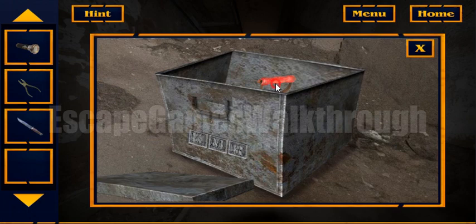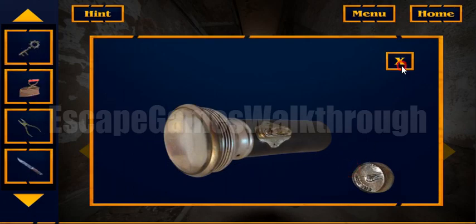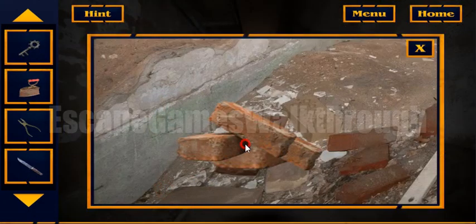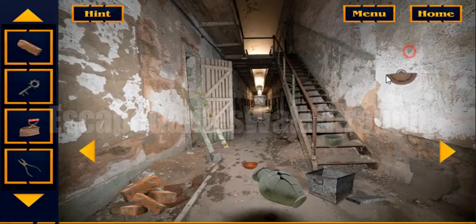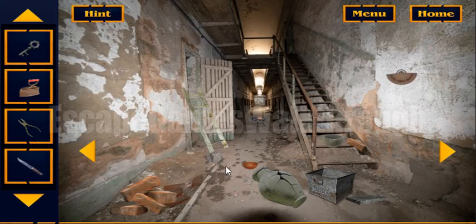Okay, here we've got a flashlight and then an iron. In the flashlight here is the key we can find. Now let's look here — here is a brick. Let's take it and put it here. We will use it later.